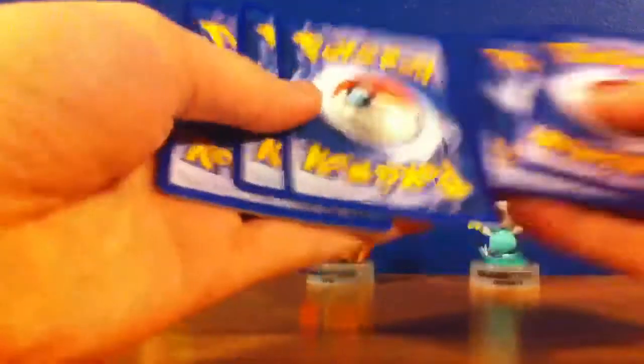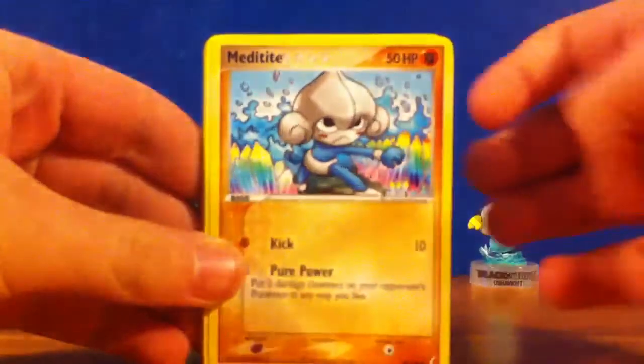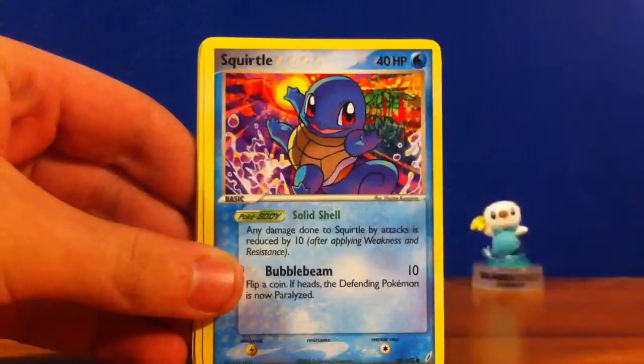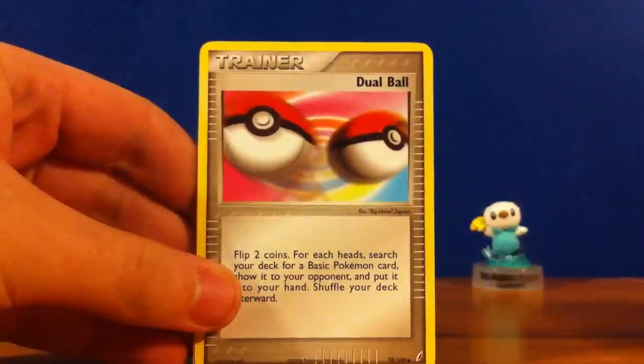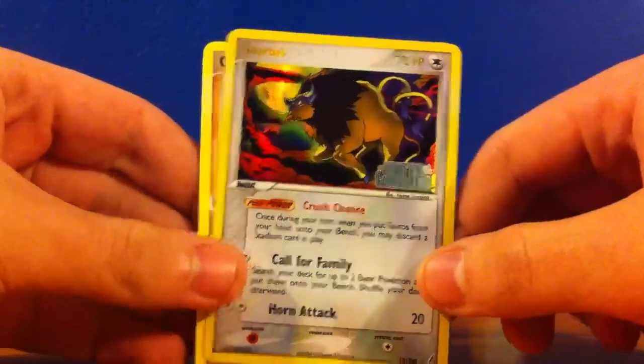Okay — Metatite, Krabby, CDOT, Squirtle, Aeron, Skitty, Dual Ball, another Reverse Holo Tauros which I already have, and a Combuscan non-holo.